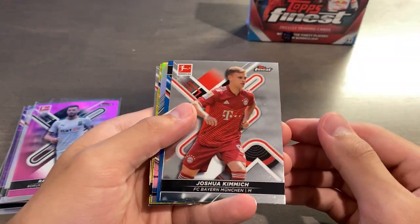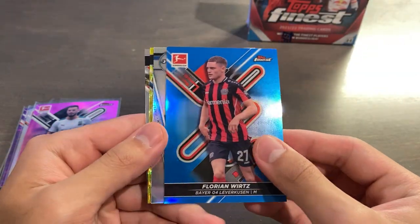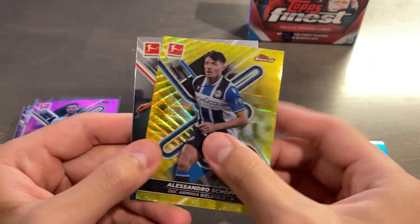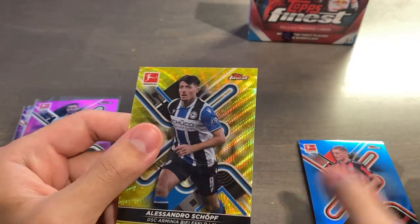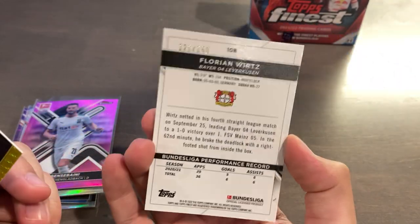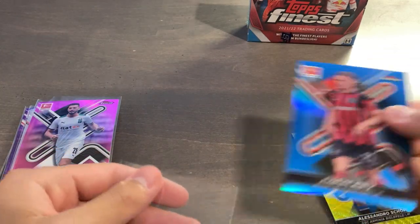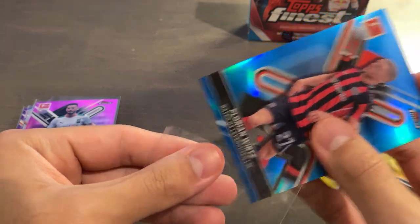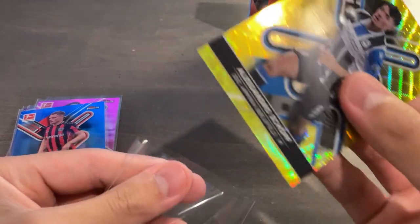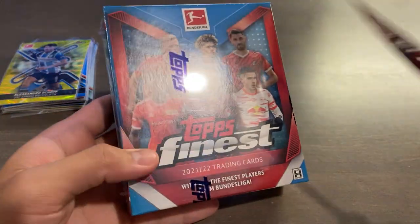Look at the crazy amount of parallels we're getting — I'm not going to complain about that. Kimmich, we got a blue of Flick and Verts — look at that. And then a Takuma Asano Finest Touch insert, yellow wave of Alessandro Schopf, and Danny Blum base to finish that mini box off. Schopf yellow wave going to be 18 of 350, and the blue Verts is going to be 121 of 150. Numbered cards galore — and this Verts surface looks pretty good, just one minor print line. What a first box — I was expecting a lot worse and I'm pleasantly surprised.